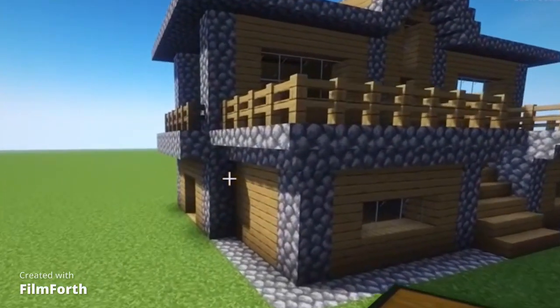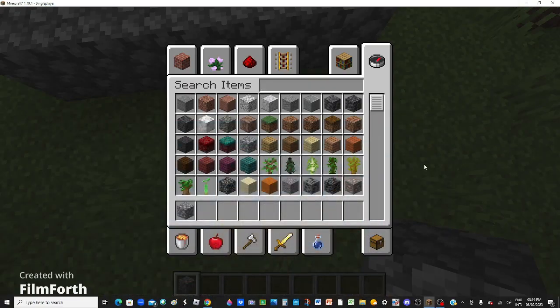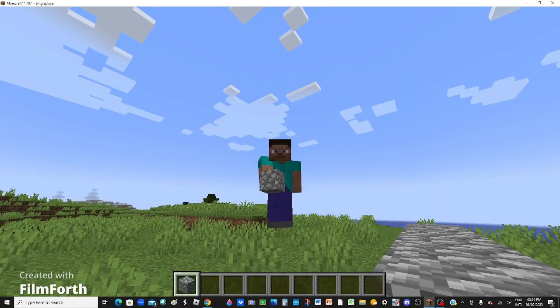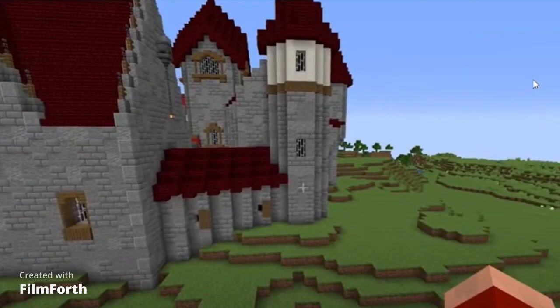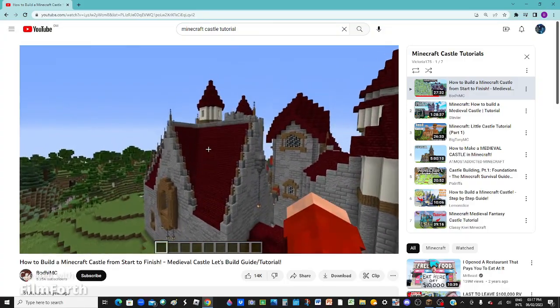And this is the house you're supposed to get. Wait — how did all this happen so fast? I only started with the 5x5 cobblestone, what? And this is also how you build a castle. Wait, what the fuck?